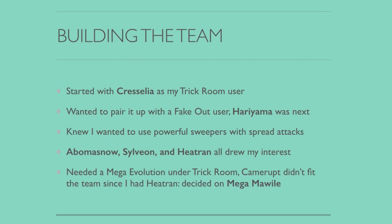I then wanted to add powerful sweepers with spread attacks. Spread attacks are amazing on Trick Room because if you use single-target attacks, your opponent can predict and protect around them, and Trick Room only lasts four turns. With spread attacks, even if one Pokémon resists and the other protects, the next turn you force switches. I looked at Abomasnow, Sylveon, and Heatran, because that gave me a diverse spread attack pool — Blizzard, Hyper Voice, and Heat Wave. Ice, Fairy, and Fire: fantastic moves in spread form. I then decided on Mega Mawile as my Mega Evolution, which I'd had a lot of experience with since the end of 2014, and felt it completed the team pretty well.